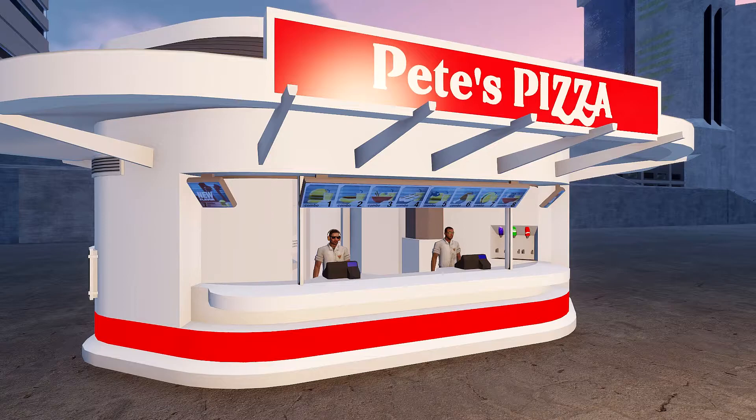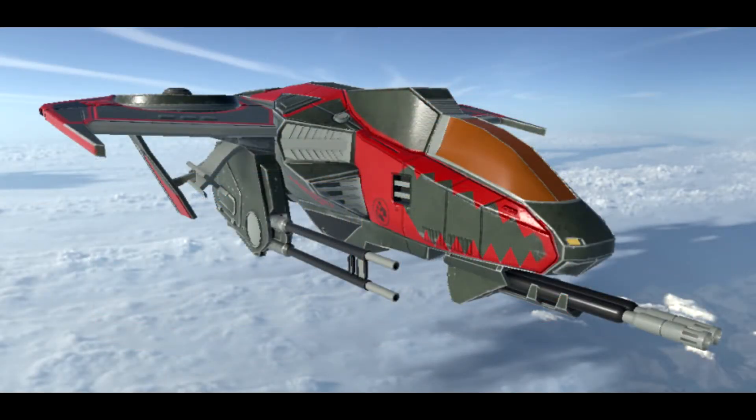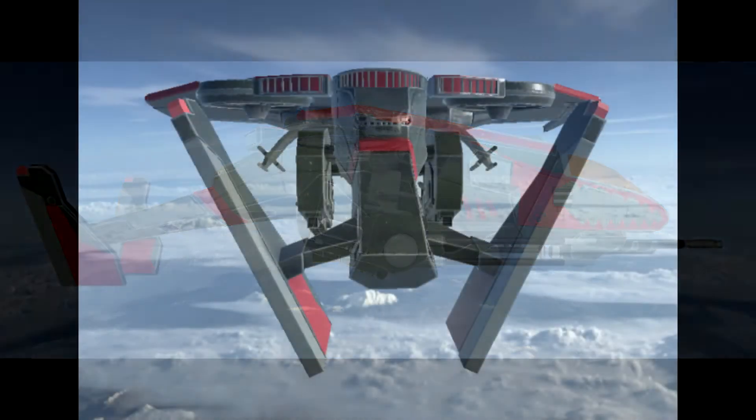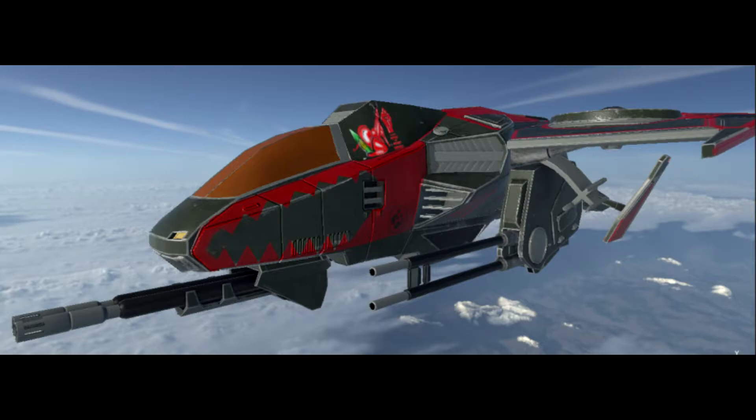Starting off with the oldest stuff first — Operation Trebuchet news. We've got the Sparrow Hawk, and we've gotten a couple more images of the insurrection variant. These were shared some time back. I'm just getting to showing this to you guys now. Good looking unit, very interesting nose art or whatever you want to call it — it's not really on the nose but yeah, pretty neat stuff.